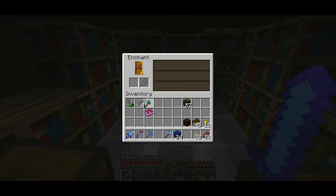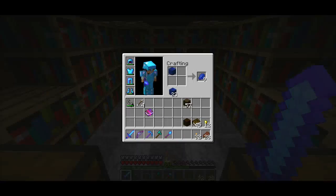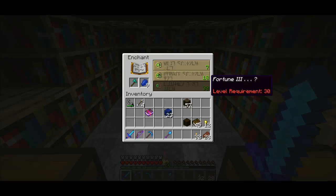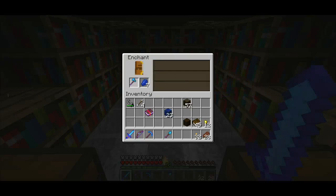Fortune 1 and Unbreaking 2 - that's not bad, I'll take it. Because with Fortune 1 on the shovel, what it does if you're mining gravel, it gives you more of a chance of getting flint. Or when you're mining dirt.